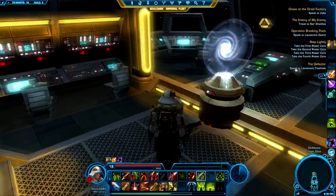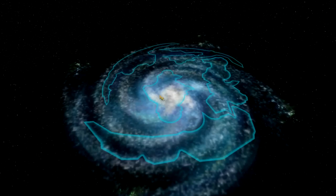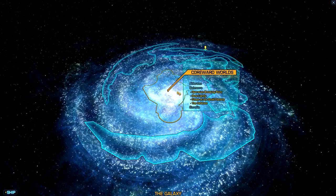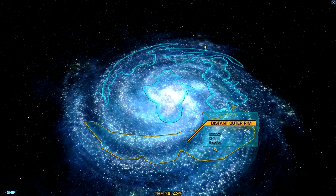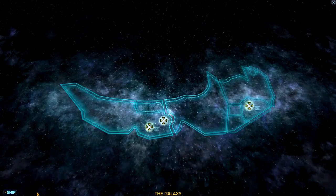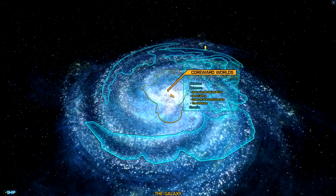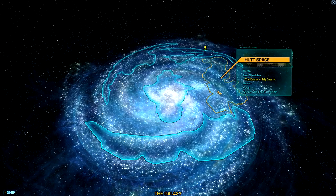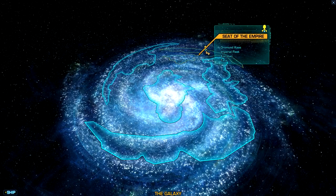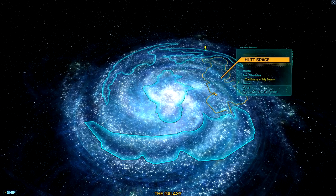This right here is the galaxy map — I'll bring this up real quick and let you guys see exactly where you can travel to once you get your ship. If you highlight over the areas they're bunched up into categories; you can see there's three places here: Belsavis, Hoth, and Tatooine on the Outer Rim. It also shows you if you have quests in a specific area — below Balmorra it breaks down the quests you have there. This shows me where I'm at right now in this section of space.